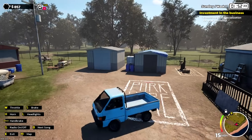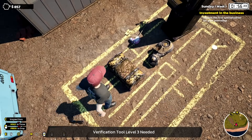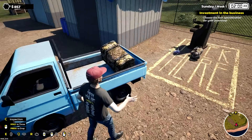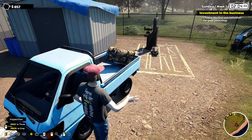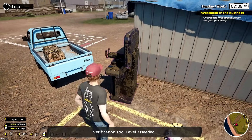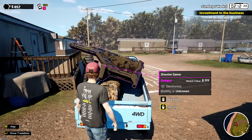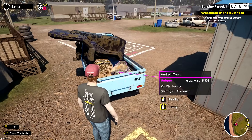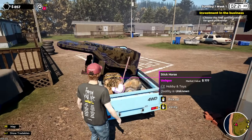Before we head out, let me check this unique chest — can't really do anything, but it's equipment quality unknown. I need to bring this to some furniture place. There's also electronics items. Let's see: android torso — interesting — that's unique. Hobby and toys item. I'm going to have to visit a couple of places. Golden bar — that goes to fashion and beauty. I need to drive quick — what time is it? It's 2:25.